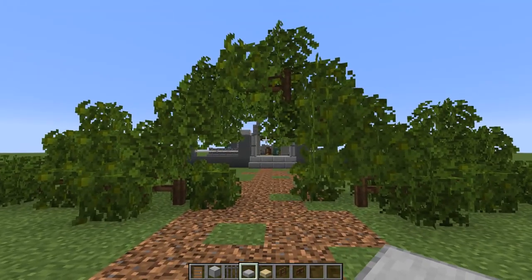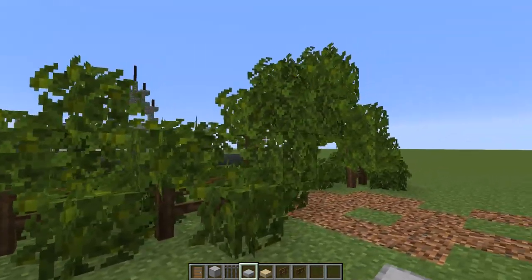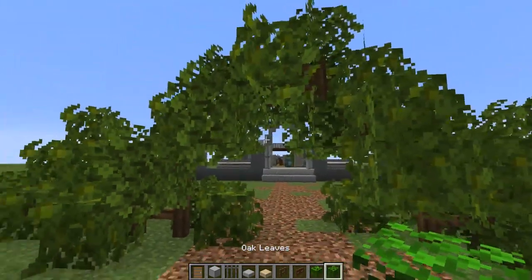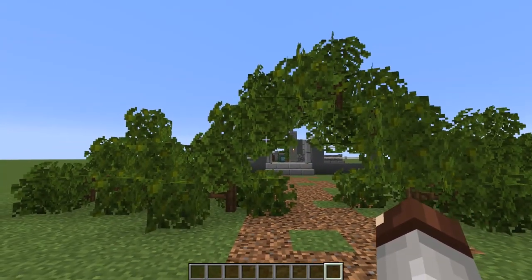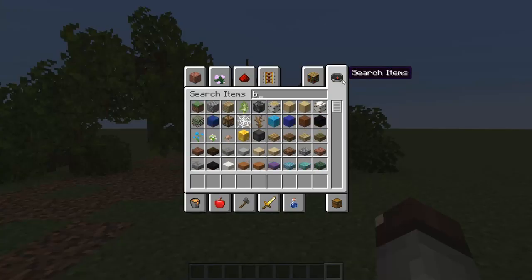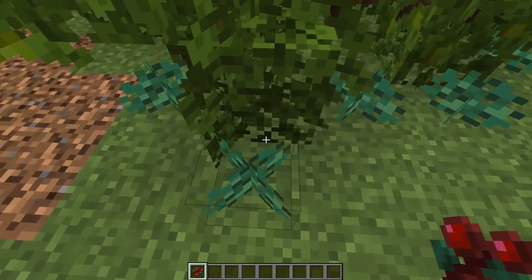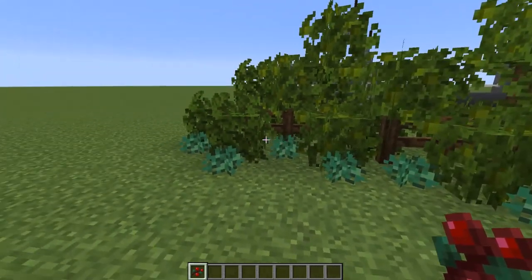Similar to one we did for our taiga village way back when, where we made a giant hedge wall around the entire area. This time we're using some jungle leaves as well as some oak leaves because I think those look a lot better — I really like the combination of these two leaf blocks together. You can make a sprawling wall going across this entire thing, and if you also grab sweet berry bushes and dot them along here, you can actually get a bit of a defense force because if you walk into those in survival mode you'd be taking a lot of damage.